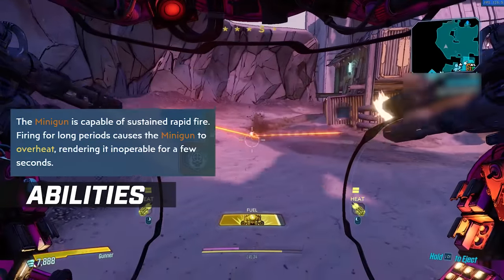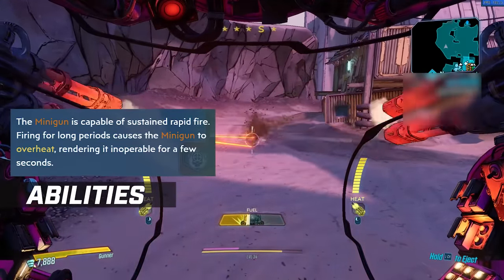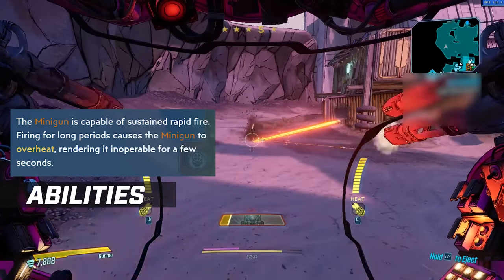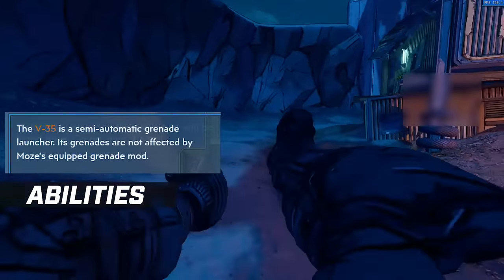Next up in the Bottomless Mags tree, you have nice straightforward miniguns, which are capable of firing sustained rapid fire. Firing for longer periods causes the minigun to overheat, rendering it inoperable, and it seems that the more you're likely to overheat, the more fuel gets used up.